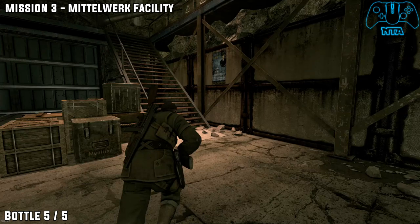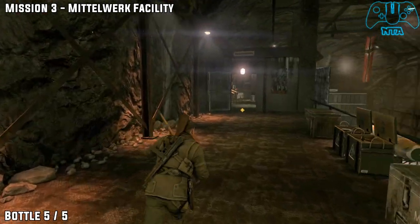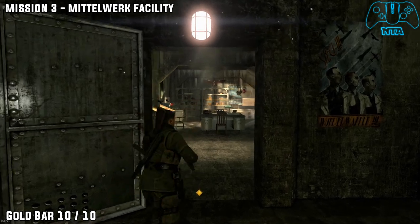Bottle number five is right next to where the objective is. Head up the stairs. Before going in the door you can shoot the bottle, or you can do it after the cutscene — it's up to you.